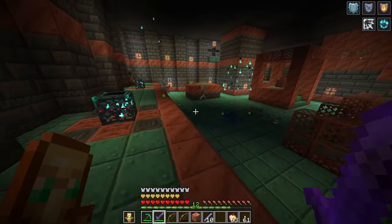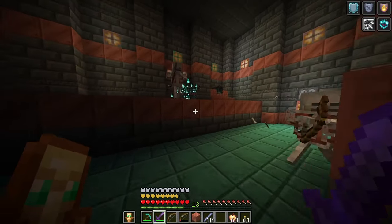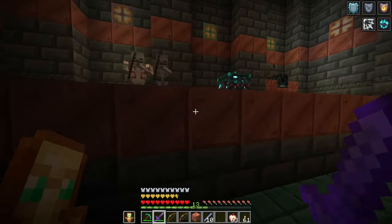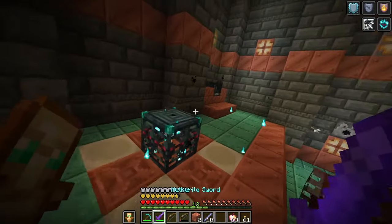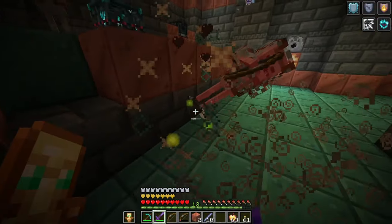You'll also notice that I'm fighting a brand new mob inside of this room — a little tornado wind guy. Those guys are called breezes, which we will touch on a bit more in a second, but I want to go ahead and clear out this room to see what kind of loot we can get.